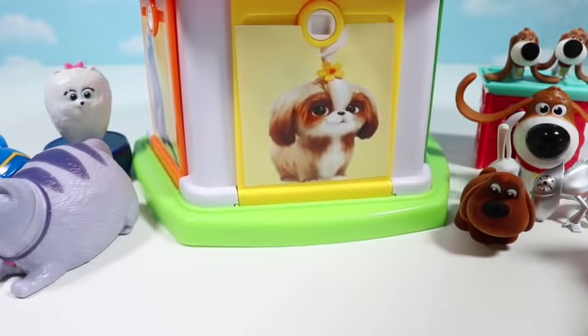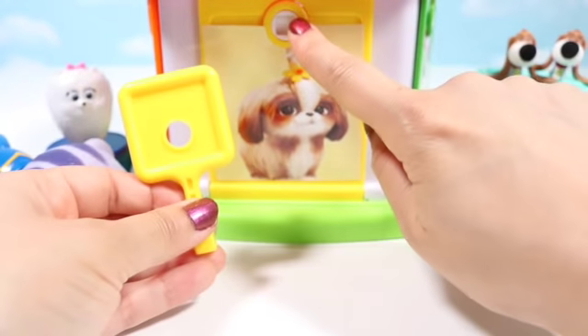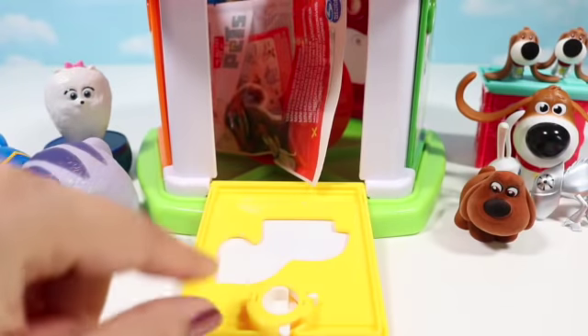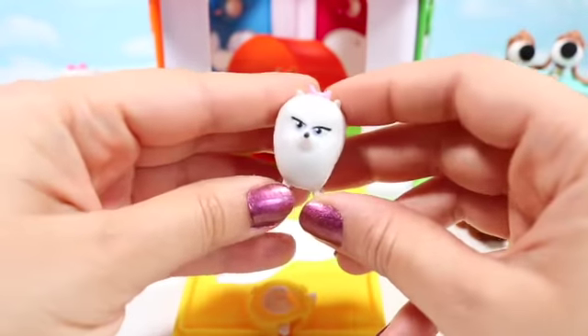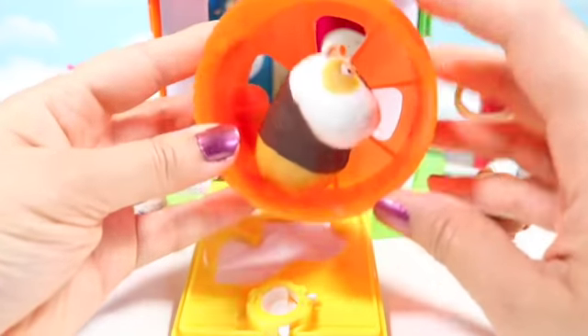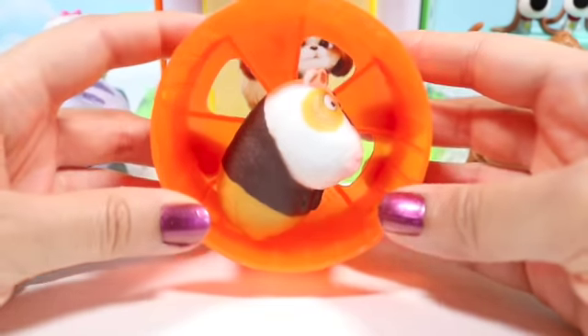Now the last door is yellow and it's Daisy. Daisy's door is yellow and the keyhole matches the key — it's a square. There's another blind bag. This time we have a tiny Gidget — such a cute girl, she looks a bit angry. Who else is behind here? It's Norman, and he's in a running wheel. It's so fun.